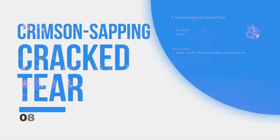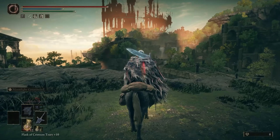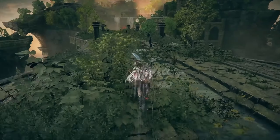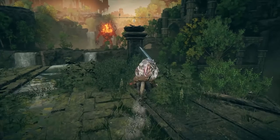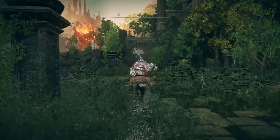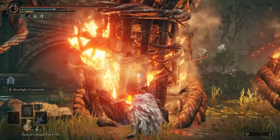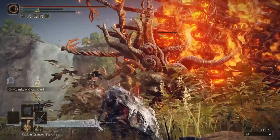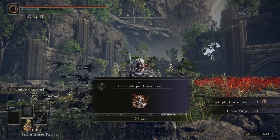The 8th and final Crystal Tear is found in the Ancient Ruins of Rauh, the region found beyond the Shadow Keep. Make your way into this lush jungle and progress until you reach the Rauh Ancient Ruins East Site of Grace. There is a nearby bridge where the Furnace Golem will awaken as you attempt to cross. This final golem isn't armored, so cross the broken bridge, close the distance between you and the giant, and start wailing on its legs. Eventually, the last golem will be defeated, and you will have completed your tear collection with the Crimson Sapping Cracked Tear.